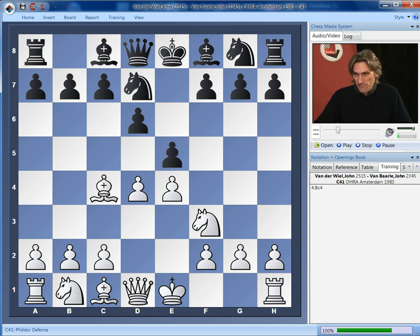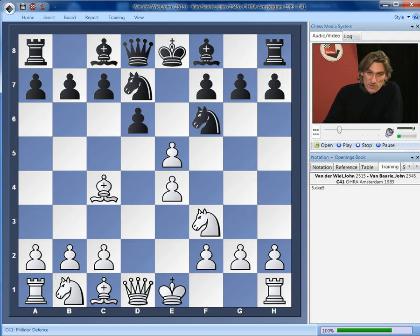First of all, we play bishop c4 — so move order is very important. And this is a huge problem for black. Let's look at the simple moves first. What about knight f6? Well, this actually loses in the most basic manner. If pawn takes pawn, we play knight g5 and f7 drops.